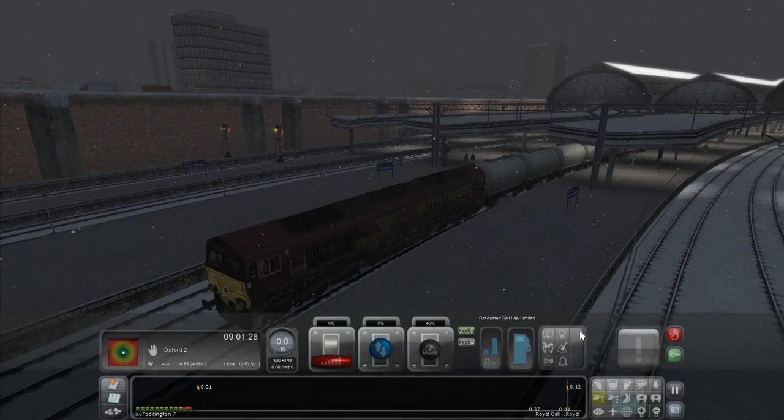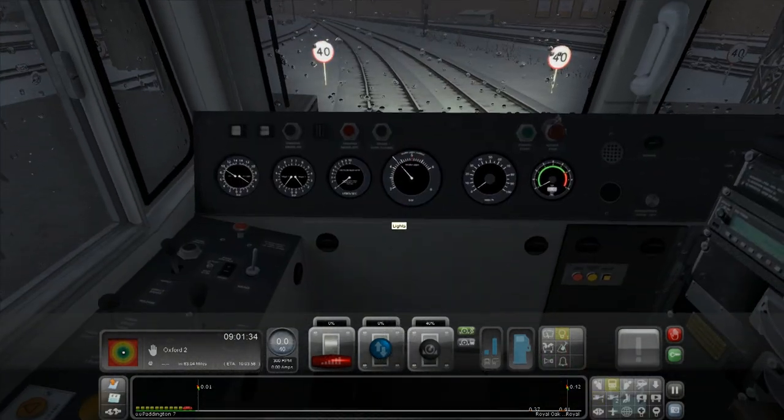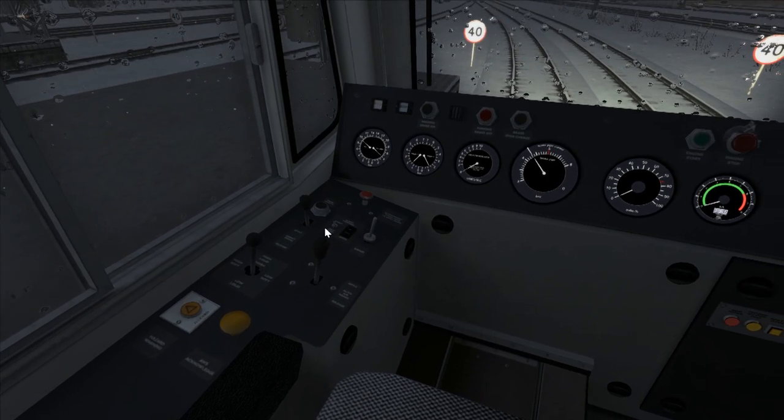First things first, I need to turn the headlights on. There we go, perfect. Let's jump in the cab and have a little look around. The controls — the horn, which is two-tone so it has a high-pitched one and a low-pitched one. We have the brake, the locomotive brake, the sander — they don't seem to work. Emergency brake — yeah, let's not press that.